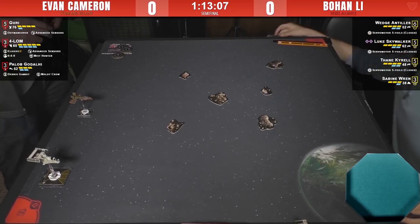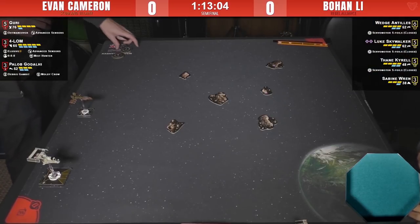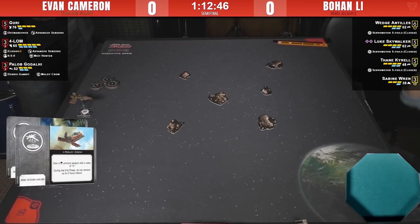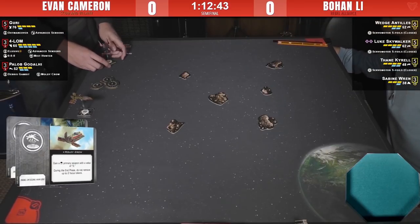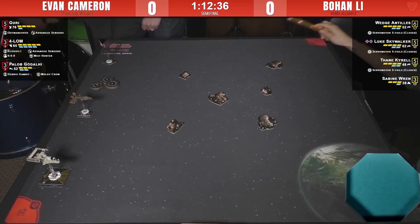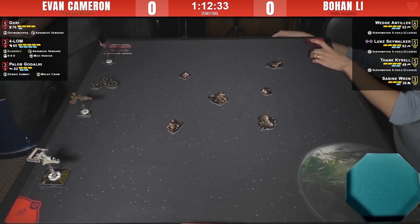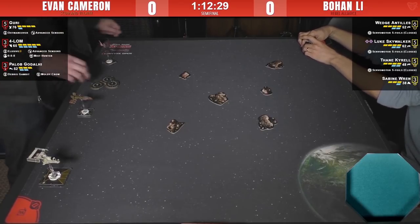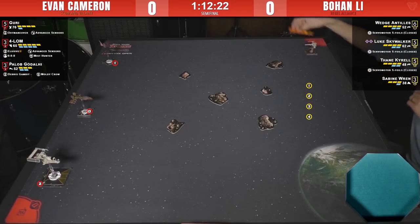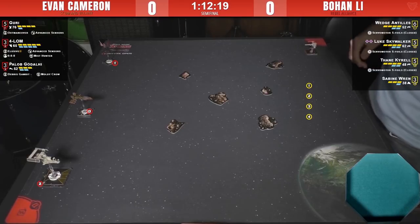One thing people don't always realize about Forlam is you can pass that stress off to a friendly ship as well — useful if a friendly ship nearby will be doing a blue maneuver next turn. And Palob, who steals focus and evade tokens, with debris gambit and Moldy Crow, is a solid little HWK — really impressive actually. The HWKs are so much better than they used to be in first edition. That primary attack plus the turret gives them a lot of coverage, and three dice can hit like a truck — as powerful as an X-Wing.